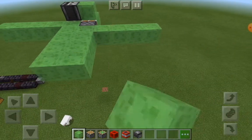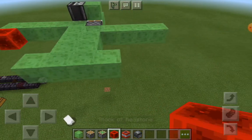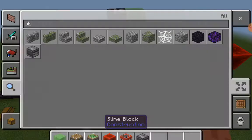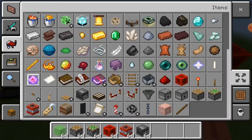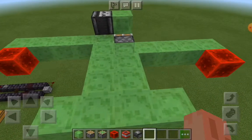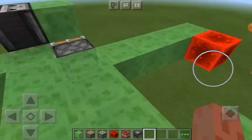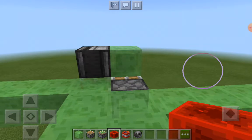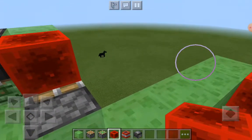Then place two like this for the back wings, then simply place a block of redstone around every corner. Then simply just stand and place — hold your block of redstone and place it right there.